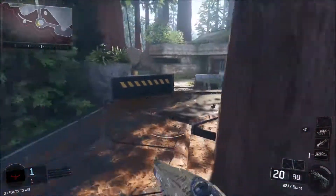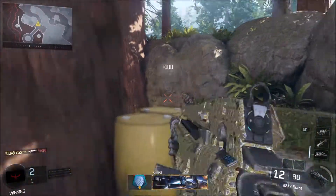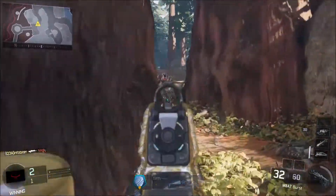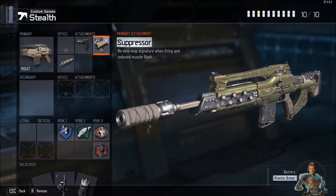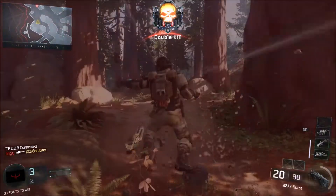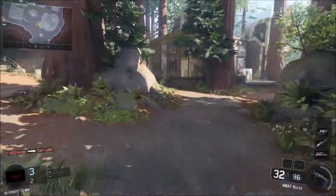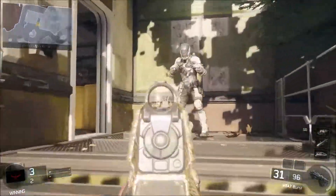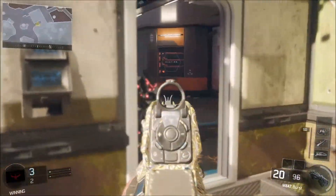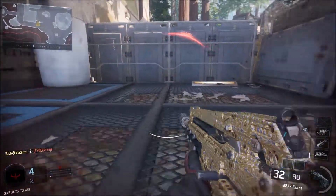Now this isn't the only possible stealth class you can run — it's just my personal favorite. I've chosen the stock because I simply like the stock on all of my weapons. The suppressor is obviously necessary for a stealth class — it keeps you off the mini-map and lets you sneak up on opponents. The long barrel is to offset the range reduction from the suppressor, which in this game is far worse than in previous Call of Duties, reducing range by a dramatic amount.